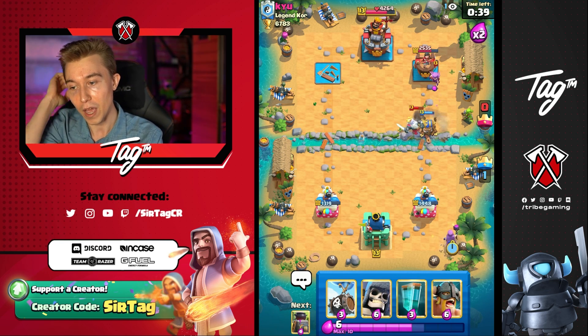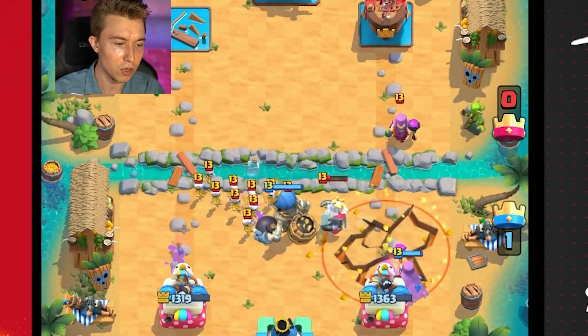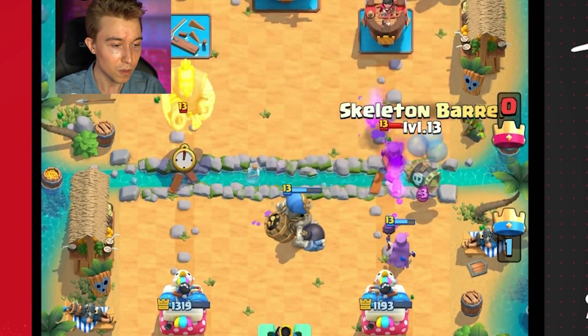So I want a Mother Witch here — I need to be able to get some Piggies, I need some Piggie potential up in here. Okay, we can Giant Skeleton, so we pull the Royal Ghost. He's gonna EQ and he's gonna waste it — he's gonna squander that opportunity. I believe that we can make this happen.